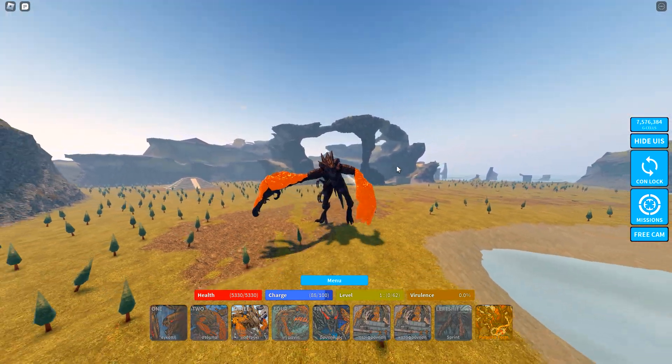Now let's check out the roar animations. The first roar actually does AOE damage, which is pretty unexpected. By the looks of it, both roars do damage and it's AOE damage, so that's pretty cool.